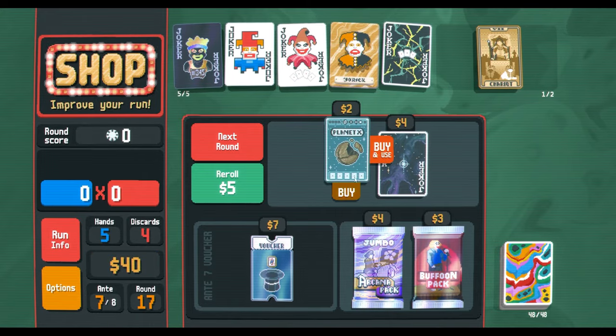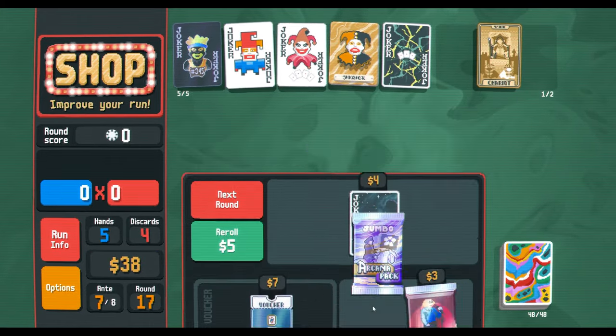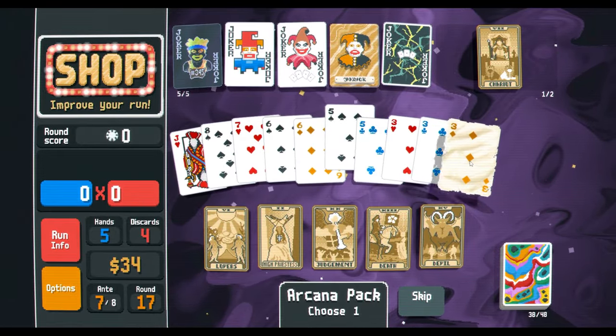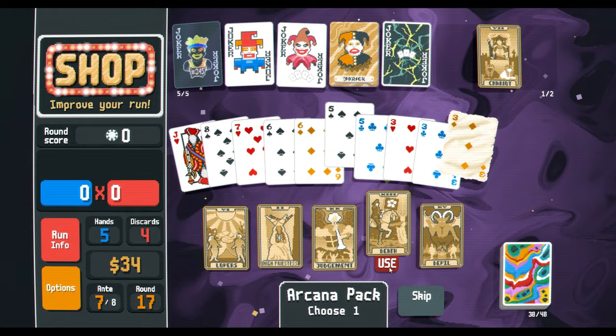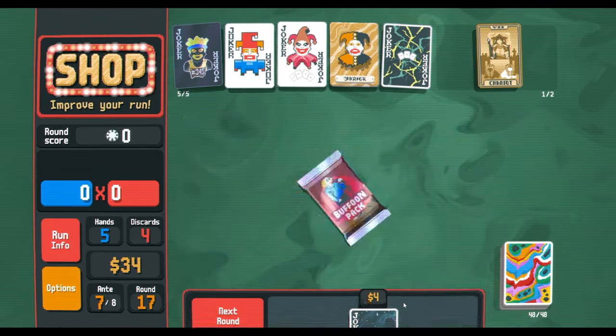I'll buy that and just use it, because why not. We absolutely need to — but I think the four of a kind is better. Let's do a Death card — make more Luckies. Luckies are good, we like Luckies.